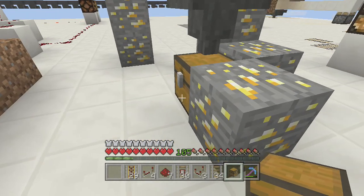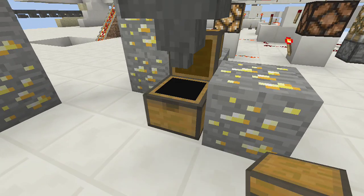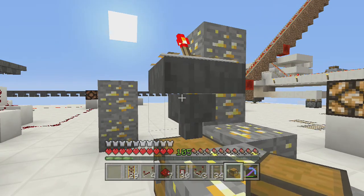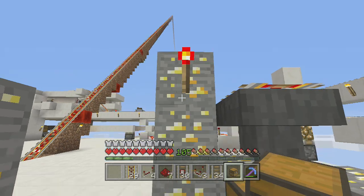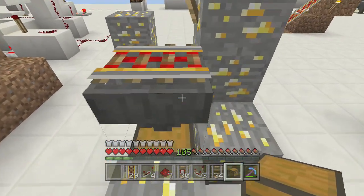So basically you're gonna wanna unload what comes down in this chest. But if this chest is full, this hopper is full, this is always gonna be off when you measure this with your comparator.